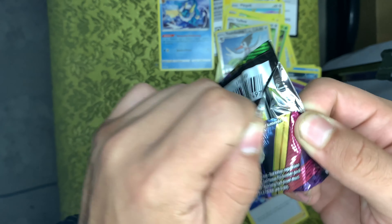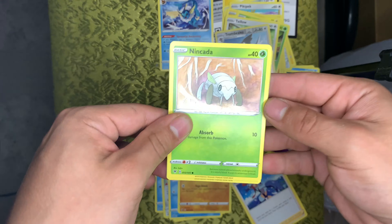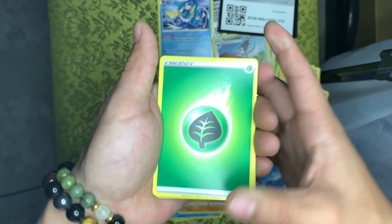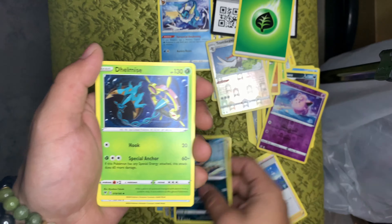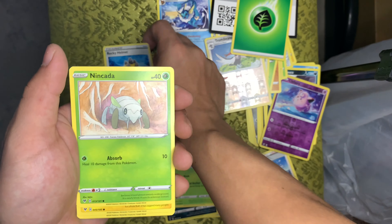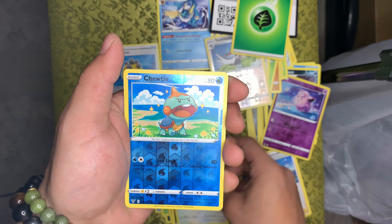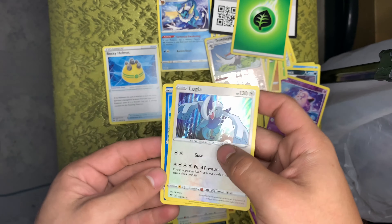Second Vivid Voltage pack — hopefully we get something out of here, we haven't got anything yet. Last pack magic right here. We're gonna go fire energy. We got Combusken, Duraludon, a trainer, Sandaconda, Baltoy, Rockruff, Trevenant, a reverse holo Chewtle, and a holo Lugia. That's a nice card to have!